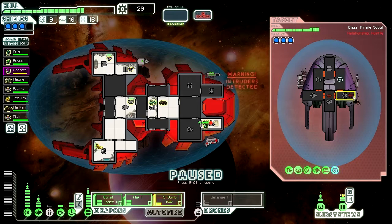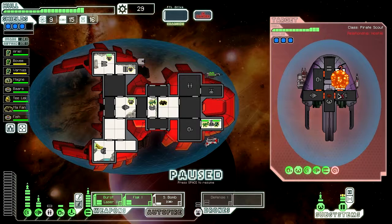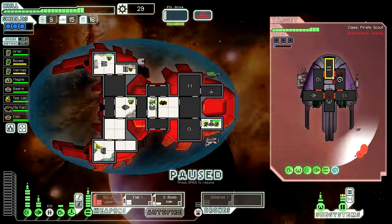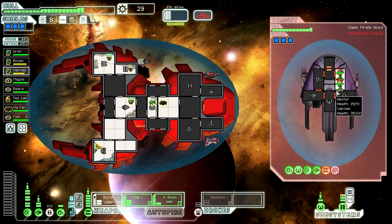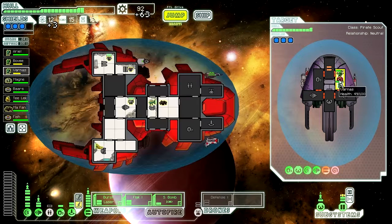Alright. Small bomb in the mind control. Flak cannon there, and then burst laser on the weapons. Good. Let's go kill the Inji — and a Zoltan. That's okay, that'll work fine. They can't hurt me anymore, so we're just going to let them die. 3 fuel and 63 scrap. Excellent.